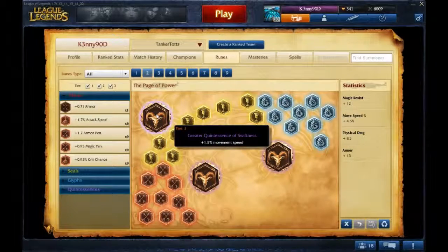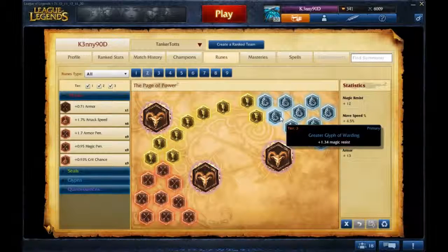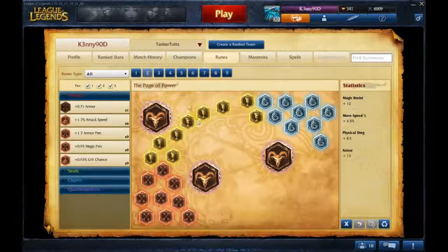My second page is 3 Coins of Move for movement speed. I have magic resist, armor, and attack damage. I take attack damage over armor pen most of the time simply because it will deal more damage in early game, since most people don't build armor too early. And armor pen doesn't make a whole lot of difference when you have flat late game, so I figure why not take a little extra AD to scare off would-be attackers.